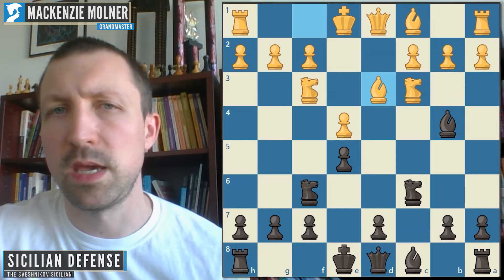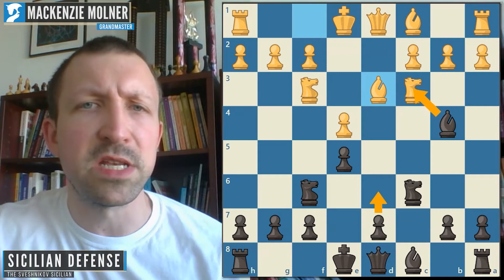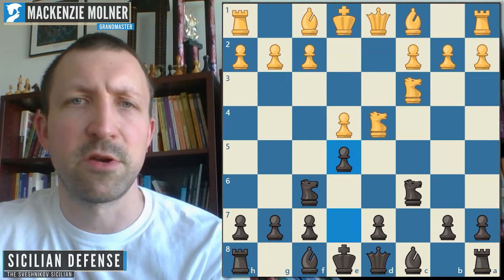These knight retreats to Nf3 or Nb3 are not very appealing for White. If the knight goes back, you do something similar and quickly apply pressure. You can even take and then play something like d6 — that's fine as well. Regardless, this is not a very testing variation from White's point of view.